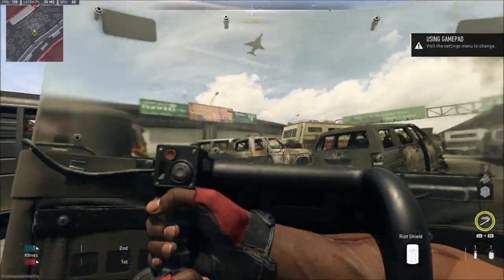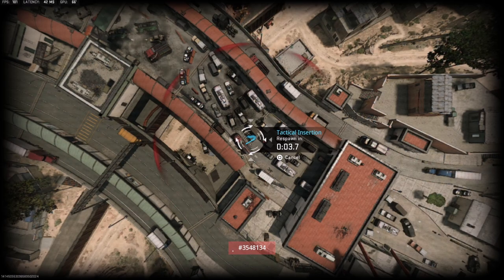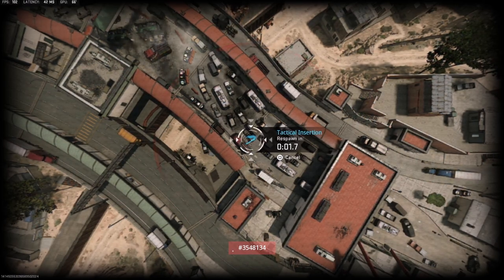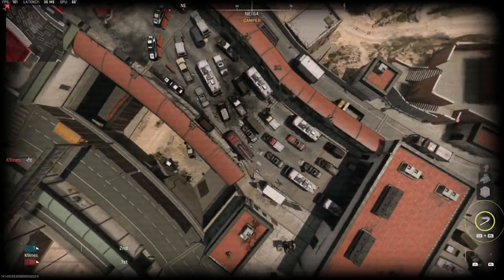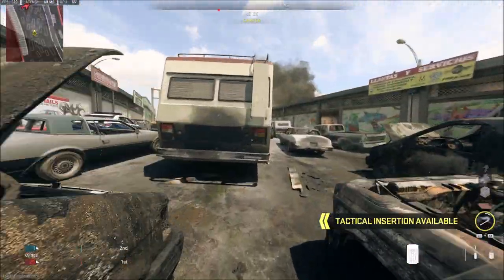You need to have enemy scorestreaks do a lot of damage while you're holding out your shield. The way I got this to work in my game was from an enemy VTOL jet shooting me down. You want it to do a lot of damage to the point where it glitches you out like this.